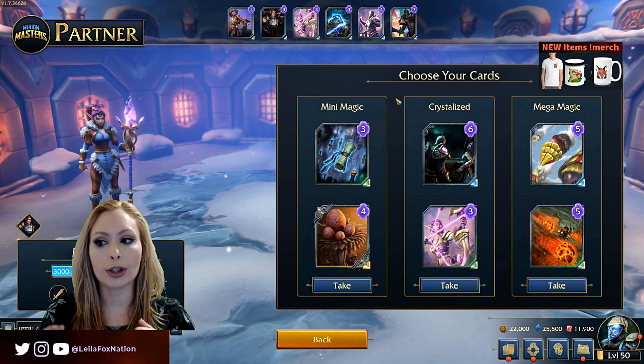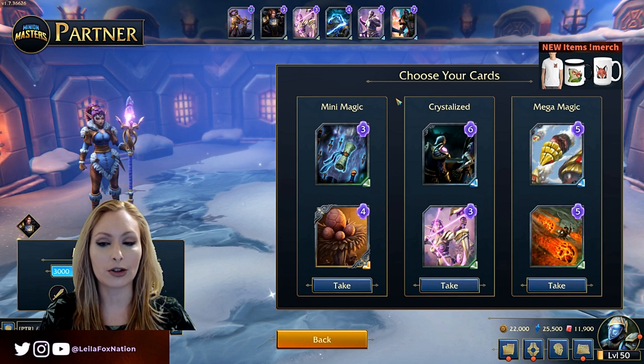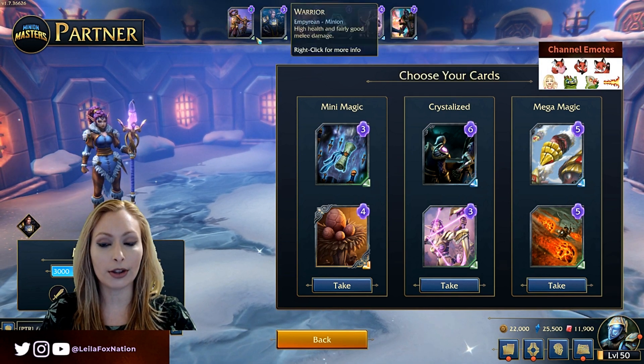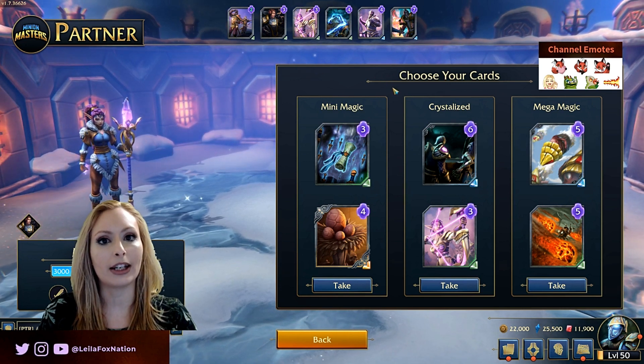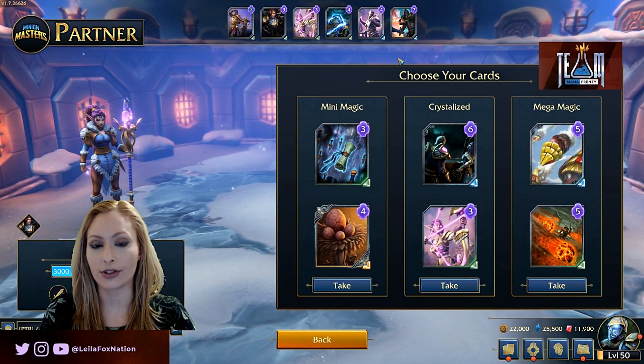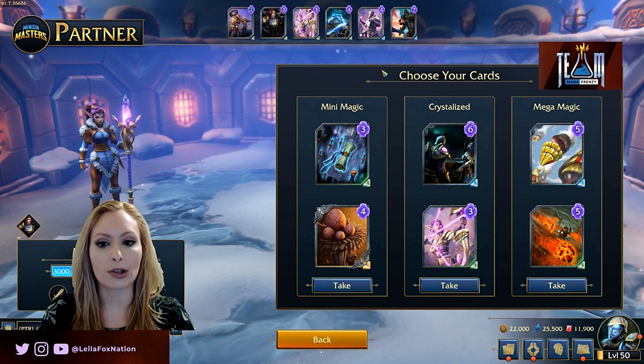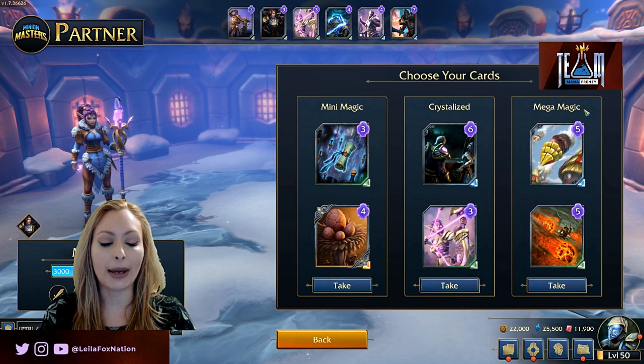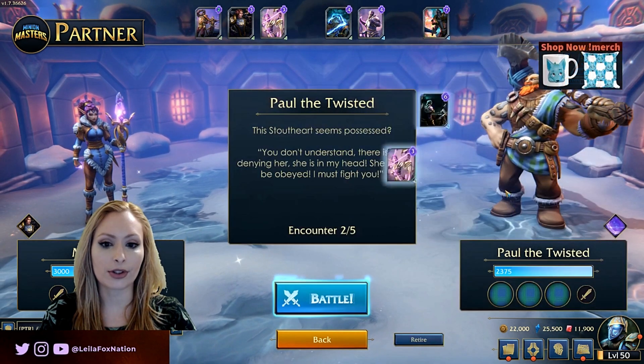You also get to choose cards, which means you get to add more cards to your current deck. Keep in mind: when you are starting Adventure Mode, you don't get to build a deck. You have a standard deck that you're given, which is what you see on screen. Then what you're essentially doing is choosing what you want to enhance your deck with. The options here are Mini Magic, Crystallized, or Mega Magic — I'll just take Crystallized for this.